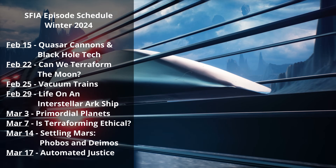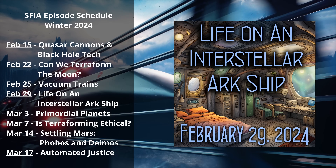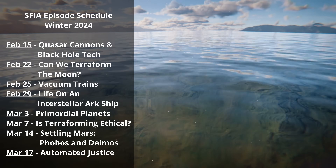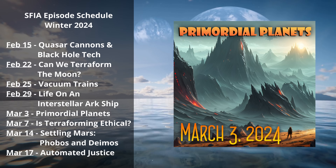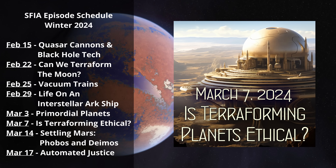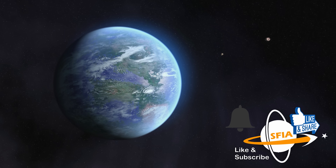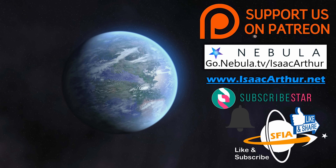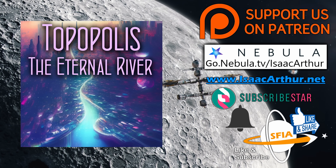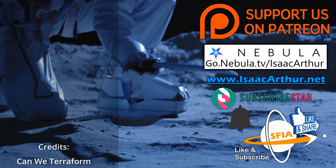That wraps us up for today, but we have a bonus episode this weekend, Sunday February 25th, on the topic of vacuum trains and other hyperfast transit systems. Next week we'll be finishing the month on February 29th as we leap into the topic of life on a colony ark ship. Then in March we'll look at primordial planets, and continue our discussion of terraforming by asking if it is ethical and when. If you'd like to get alerts when those and other episodes come out, make sure to hit the like, subscribe, and notification buttons. You can also catch all of SFIA's episodes early and ad-free on our streaming service, Nebula, at go.nebula.tv/IsaacArthur. As always, thanks for watching, and have a great week.